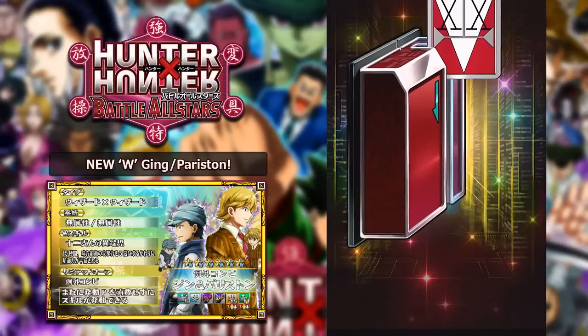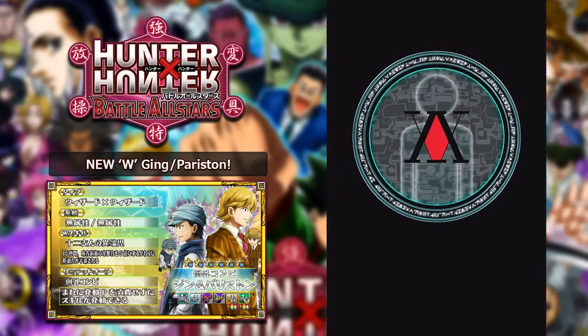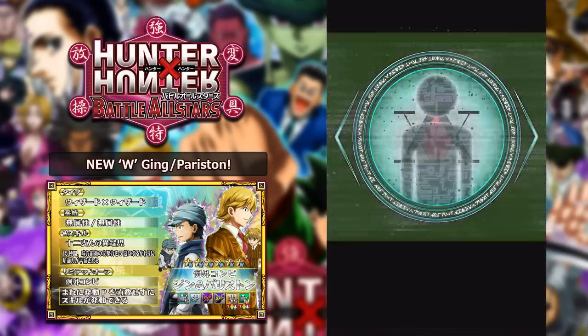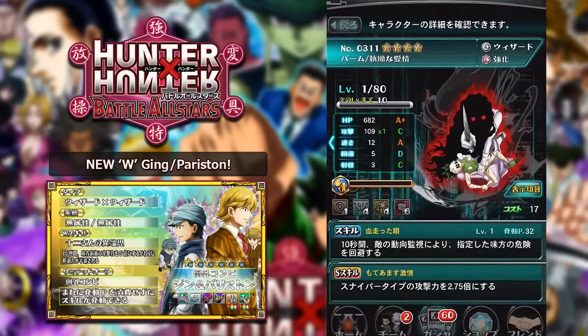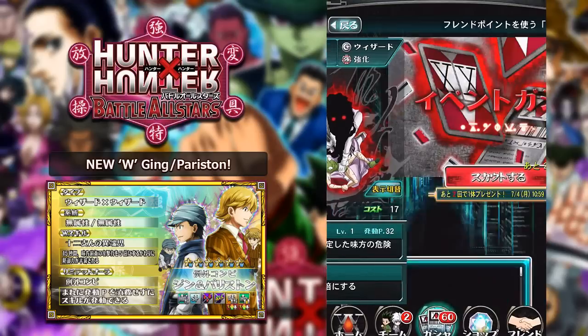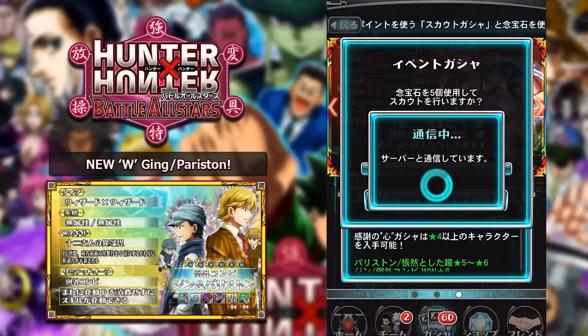Let's see what we get for the second pull - another common again, going to be a green, so yeah, another four-star. We'll skip that real quick and it's a Wizard Palm. I'm not too sure if Wizard Palm's good. I've got Lord Palm with quite a few abilities, so if there are Lord Palms in this banner, that would be amazing. But let's see what we get from the next pull.